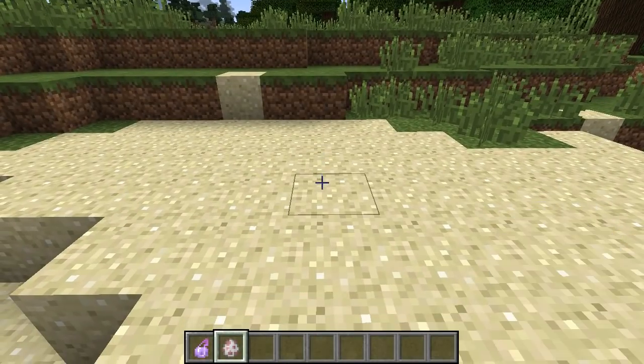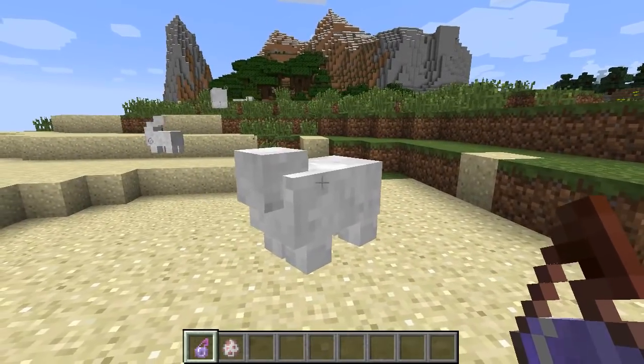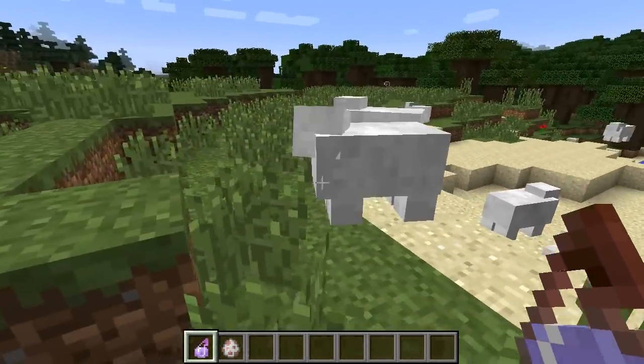Before the 1.8 update, potions of invisibility were completely useless on sheep, due to the fact that when you used them on a sheep, you could just see their wool floating, which basically still made them visible. They did look really funny though.